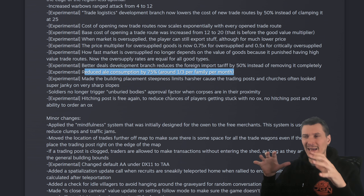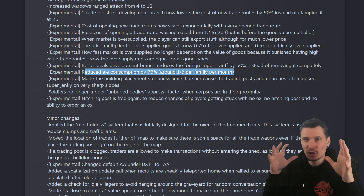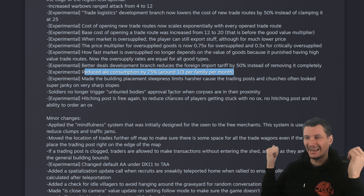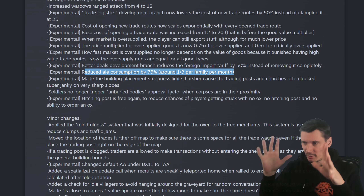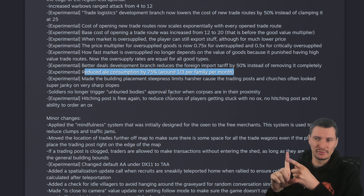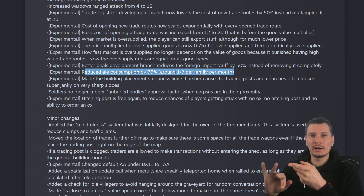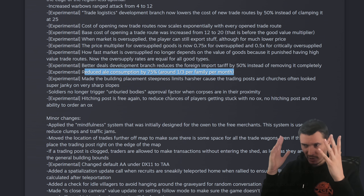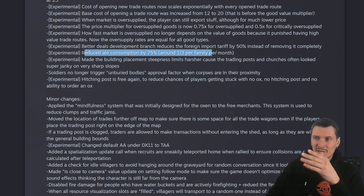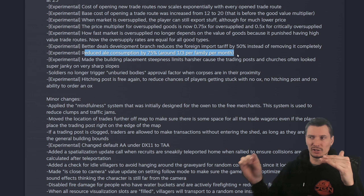Ale is consumed somewhat less now — it's still a problem but can be handled if you can set limits. This game has no limits: you can't set limits for productions, for trades, for storehouses. It's just on or off, which is the stupidest thing ever. Purchasing barley is quite bad, so in one region you'll make ale and then need to transfer it to other regions — but you cannot control how much gets transferred.